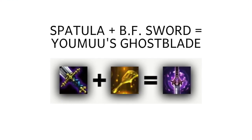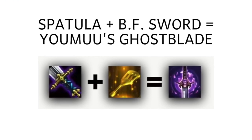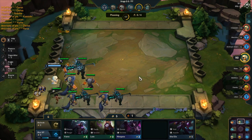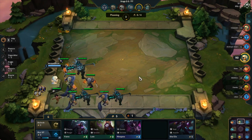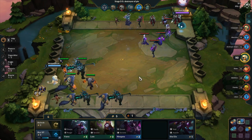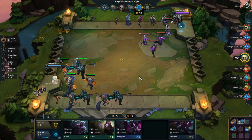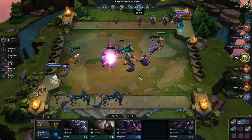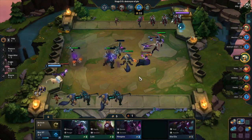You have BF's Sword and spatula for Yuumi's Ghost Blade, and the wearer becomes an assassin. For assassin comps, put it on anyone you want, but bear in mind assassins have the stealth ability and jump across the map at the start of each round. Don't put it on a mage or squishy unit because they'll fly across the map. Assassins were nerfed after the recent update, but this item is still good.